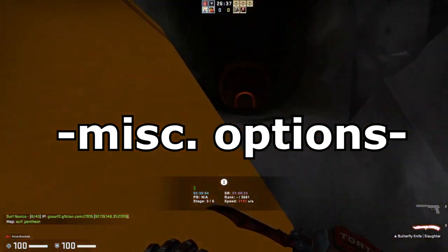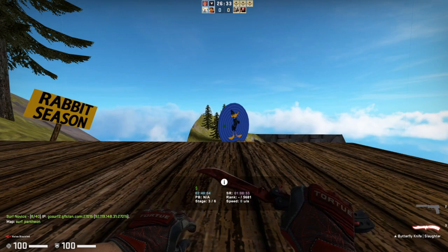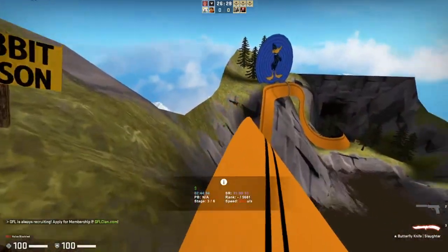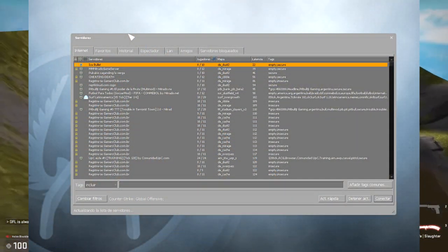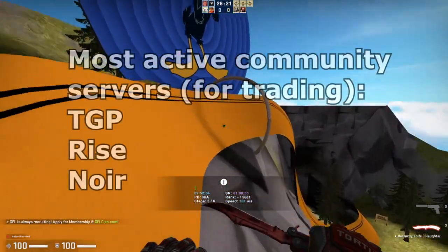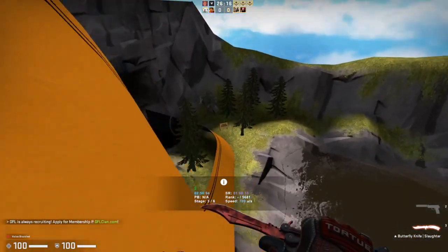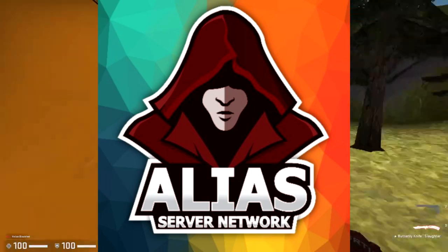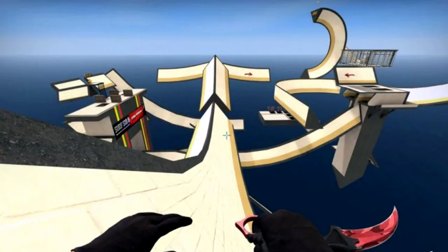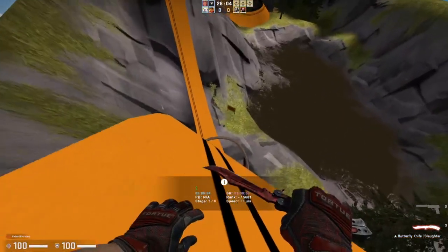The final section of this video is dedicated to miscellaneous options, of which there are four main ones. The first is actual physical community servers for trading in CSGO itself, found through the community server browser. The major ones are TGP (The Global Paradise), RISE Trading, and NOR Trading. There was also a big one called Alias back in the day, but that has died off. You can also use surf servers for trading, though those will be less successful and are less targeted.